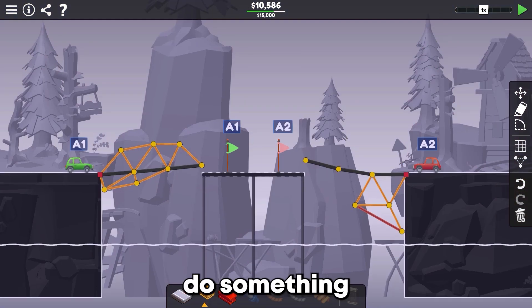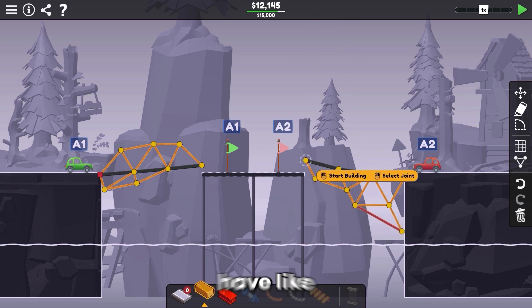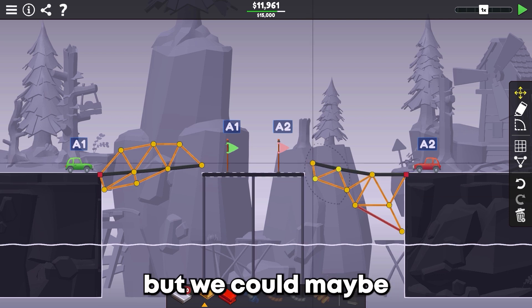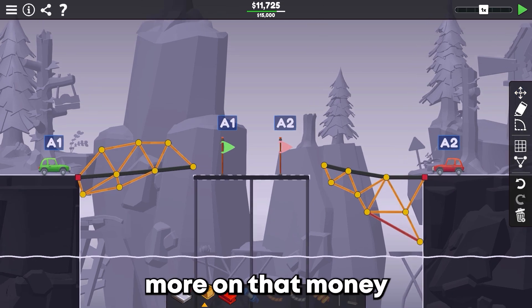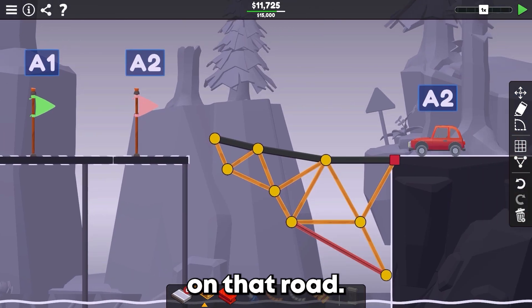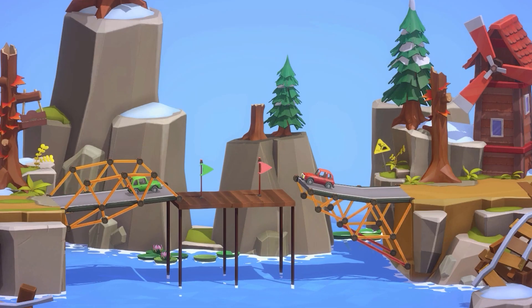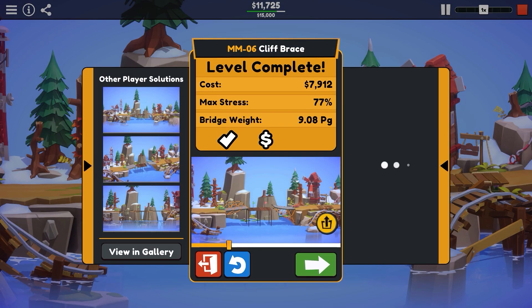I think it wants us to do something along these lines — kind of a little jump, or maybe just go straight across. I don't think the jump is very necessary, but we could maybe shorten this and save a little bit more money on that road. Let's just give that a go. Clearly that makes it.